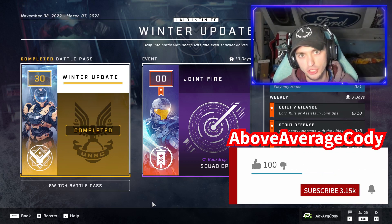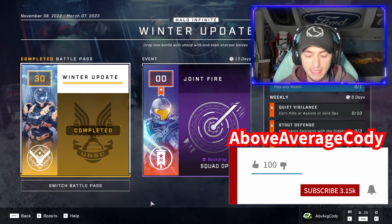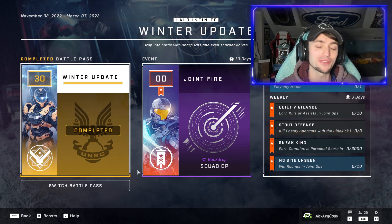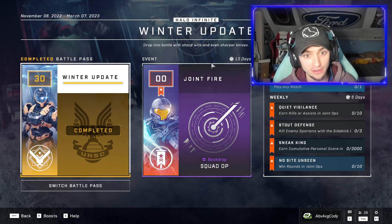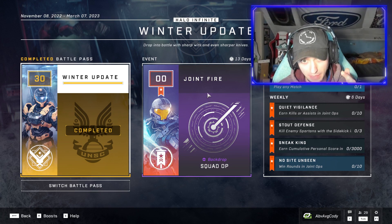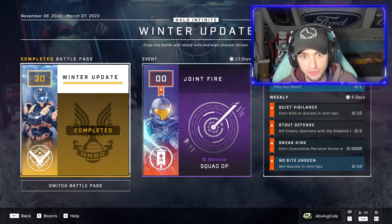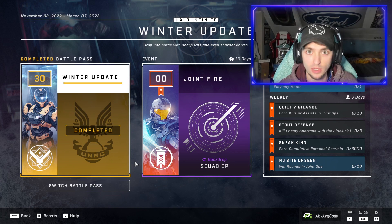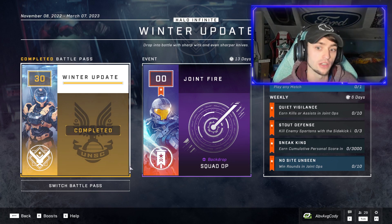Above Average Cody here with the scoop on the latest Halo Infinite event — the Joint Fire event. This new 10-tier battle pass event is free, and it started today. You have 13 days to complete it, so you have until January 31st. I'm going to show you the cosmetics, what to do to unlock them, and then give you my thoughts on the event as a whole.